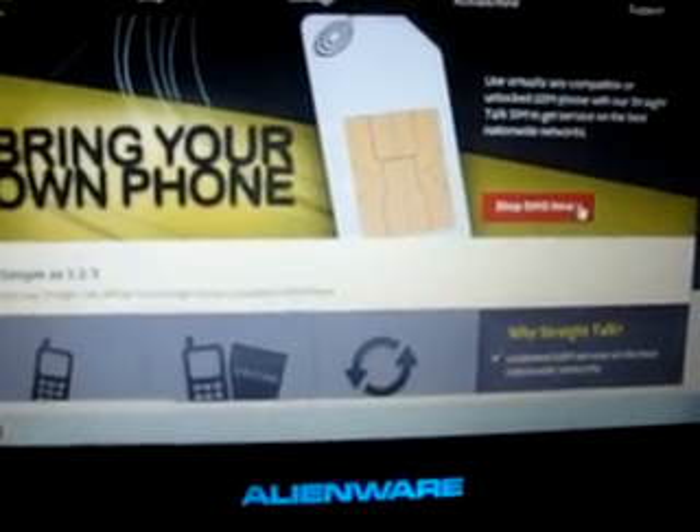StraightTalkSim.com — bring your own phone. You're going to click on 'Shop SIMs Now'.